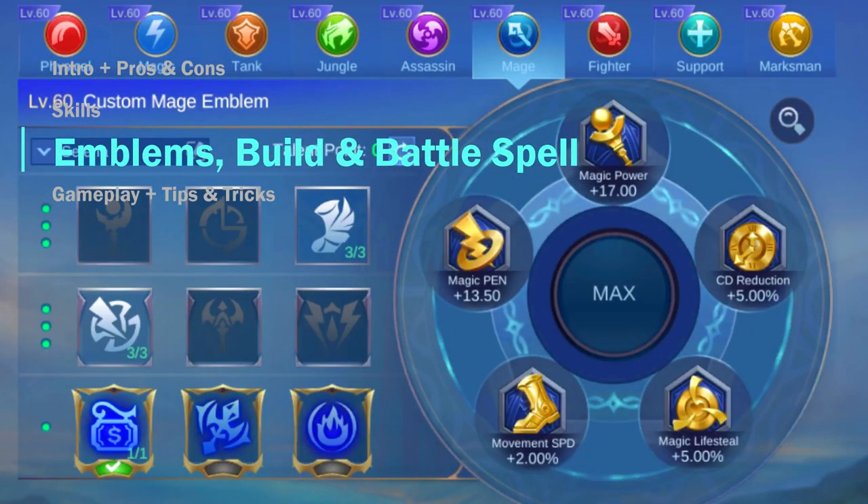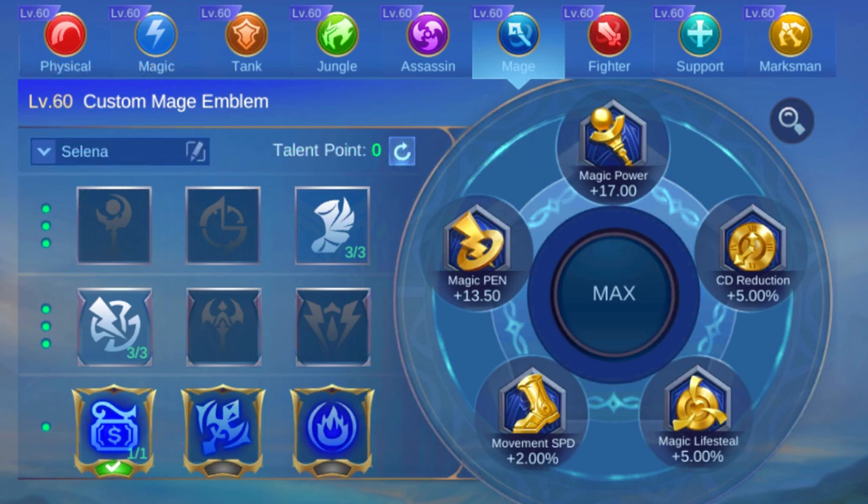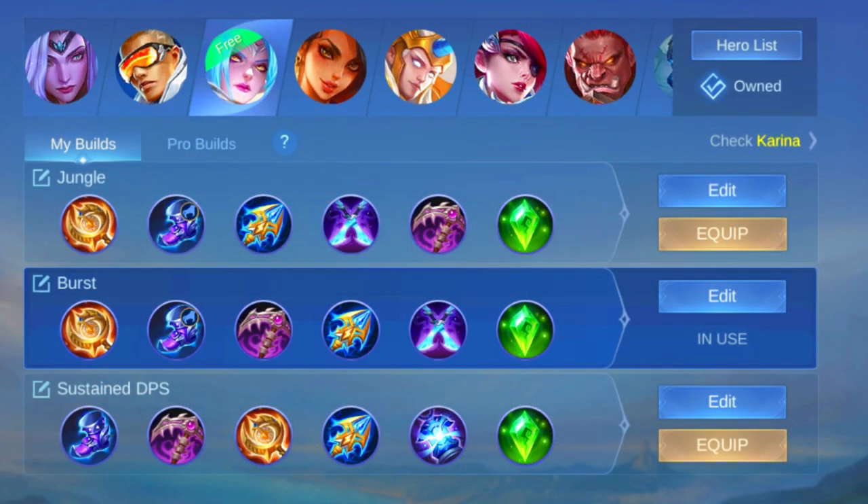For emblems, you need the custom mage emblem with points in movement speed, magic penetration, and the 10% discount on items. The movement speed is quite important for her, since her mobility is what makes her so strong. Choose a well-balanced item build between magic power, cooldown reduction, and extra damage.